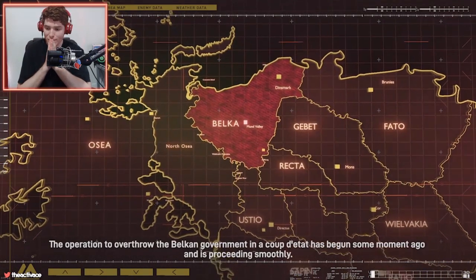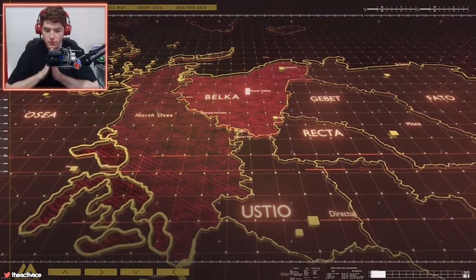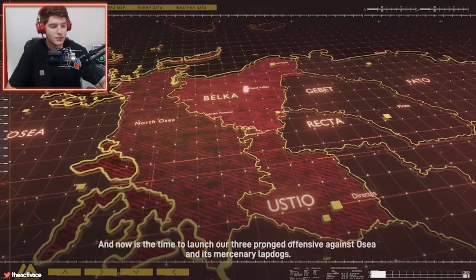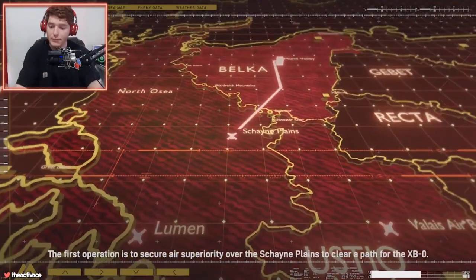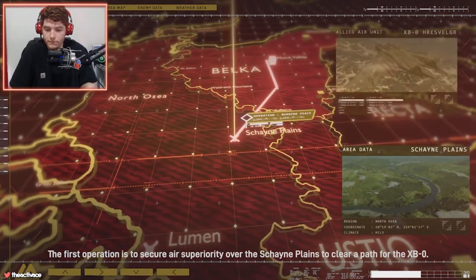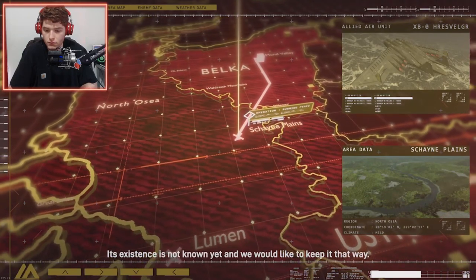The operation to overthrow the Belkan government in a coup d'état has begun some moments ago and is proceeding smoothly. Now is the time to launch our three-pronged offensive against Osea. This is the Ace Combat Zero remake! The first objective is to secure air superiority over the Shane Plains to clear a path for the XBO — its existence is not known yet and we would like to keep it that way.